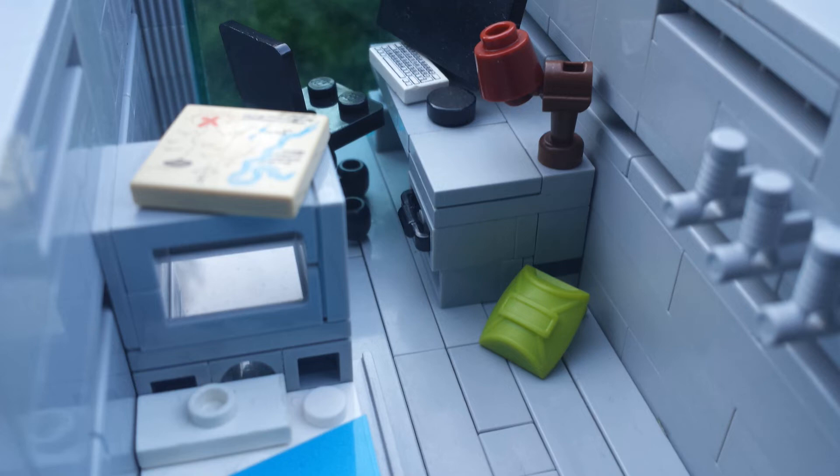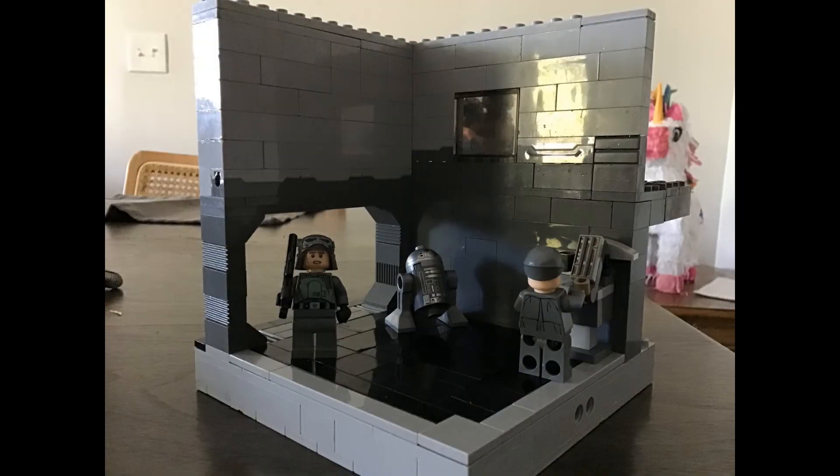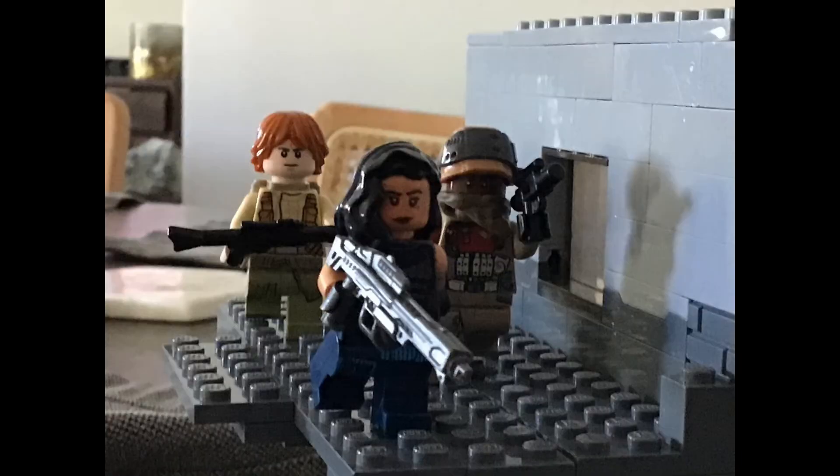Moving on to my favorite MOCs from you guys this week — we have Irie River once again, always coming out with great MOCs. He's got this Imperial outpost base here on a corner, using SNOT technique that looks great. There's a control panel where an officer is working, a droid, and a hanger door. In the next picture we can see three rebel minifigs up top who are going to infiltrate the Imperial outpost. Thank you so much to Irie River for constantly pumping out awesome MOCs!